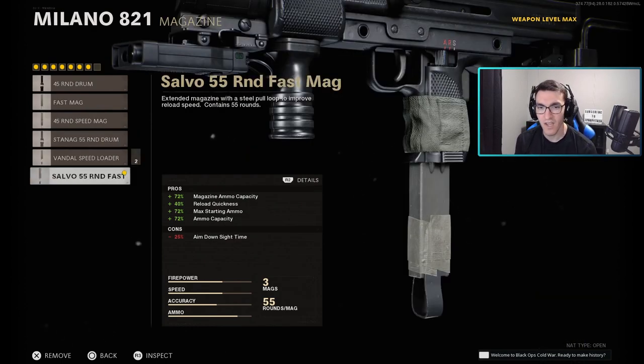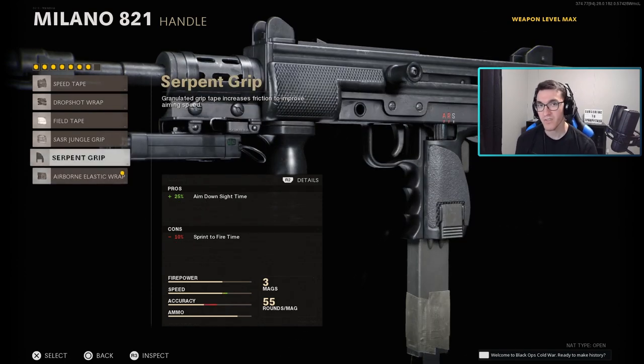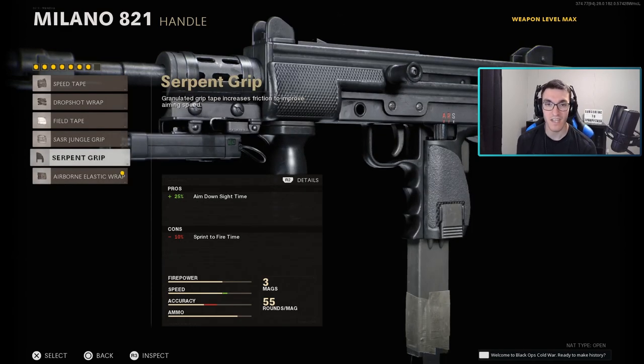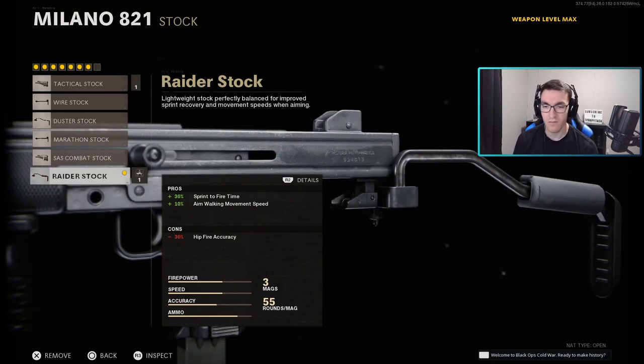For the magazine, we have the Salvo 55 Round Fast Mag, giving you the most ammo and the fastest reload time at 1.3 seconds. It does have a 25% reduction to aim-down-sight speed, so we're throwing on the Airborne Elastic Wrap for better ADS time. You could use the Serpent Wrap if you don't want the cons of the Airborne Elastic Wrap — it's a solid second place in the handle category. Lastly for the stock, we have the Raider Stock, which brings up sprint-to-fire time and aim-walking movement speed while reducing hipfire accuracy — balanced out by the Ember Sighting Point.